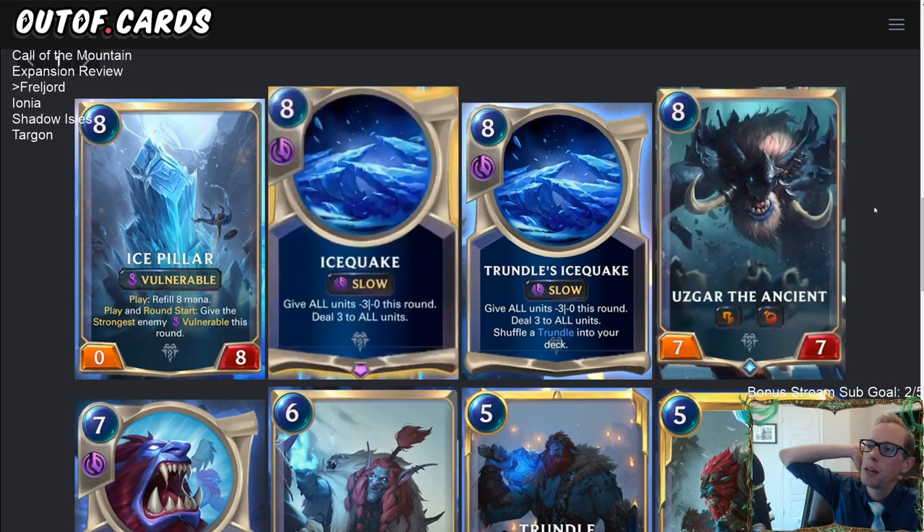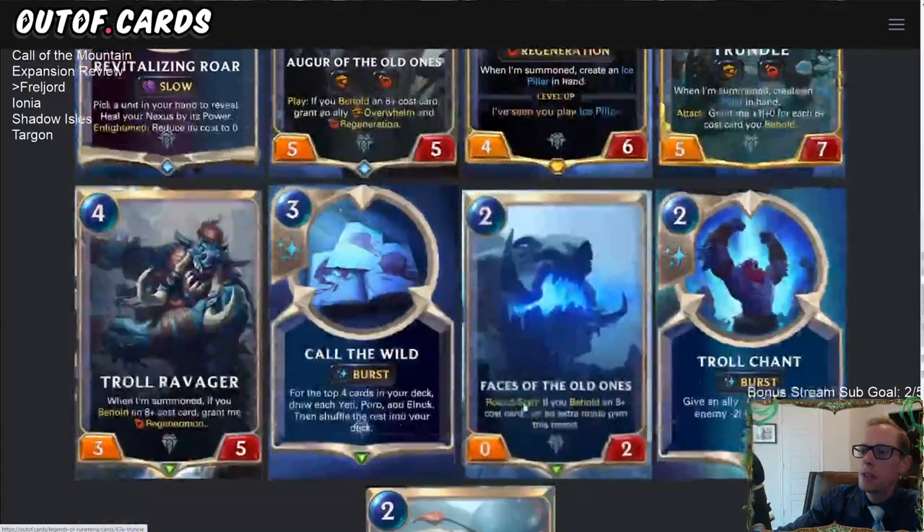Chat points out it helps Fearsome units get through, but your Fearsome units would need to be big enough health to survive the three damage. That could be tricky. For the most part in ramp decks you're going to be playing Avalanche, not Ice Quake. And that's all the new cards from Freljord.